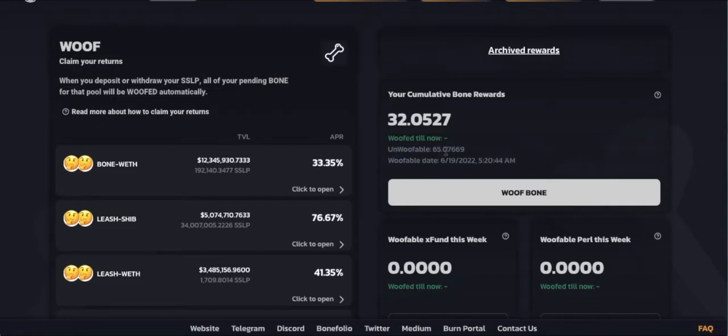Back to this section here — our unwoofable 65.07669. That is our 67% that is locked for six months. As you can see here, June 19, 2022 at 5:20 a.m. — that is the date and time this 67% unwoofable rewards that we have earned during the months of staking will become available. At that point, we can do anything we want with them.